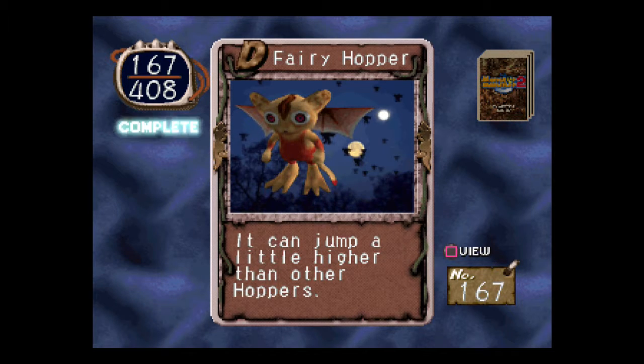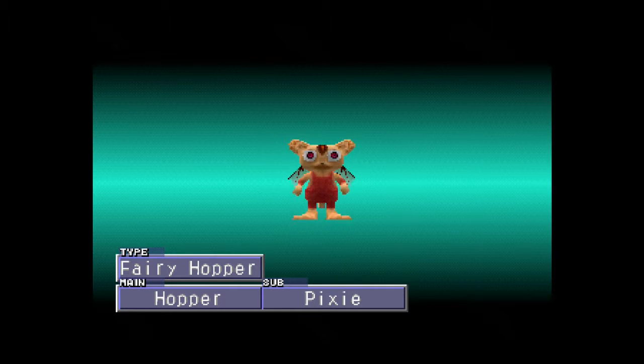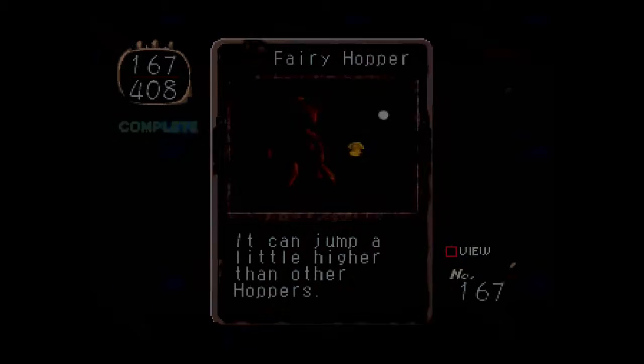So now we're on to hoppers — we got time. Fairy Hopper. It can jump a little higher than other hoppers. Maybe because it has wings! We had a hopper, we're not too bad. You need one to get a whole bunch of other monsters. It's kind of creepy for a hopper, with some googly eyes.